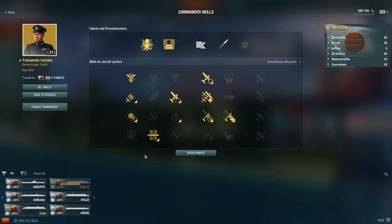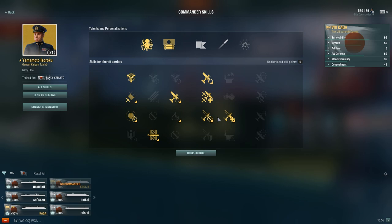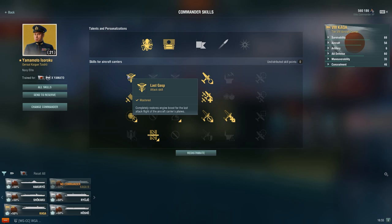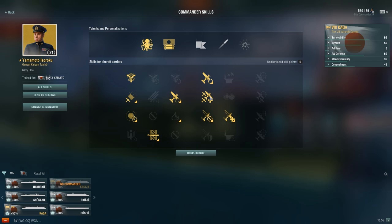For Kaga, it's going to be a slightly different build. Same thing as usual — air supremacy, improved engines, aircraft armor, survivability expert, then side stabilization and proximity fuse. The main difference is taking last gasp, because Kaga has 4 in the attack flight and 12 in the squadron, meaning three attack runs for torpedo bombers and four for attack aircraft — so you'll proc last gasp a lot more. The whole build is essentially the same as Hakuryu except one takes last gasp and the other takes improved engine boost. I take repair specialist on both because the torpedo bomber heal is too good to miss.